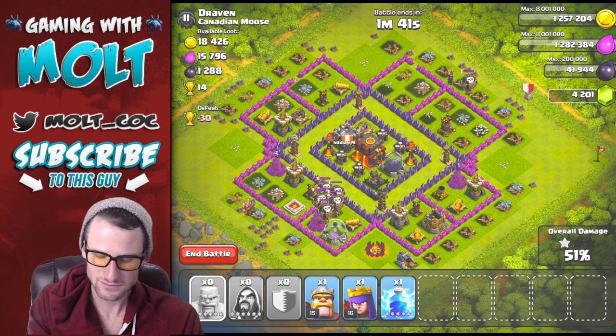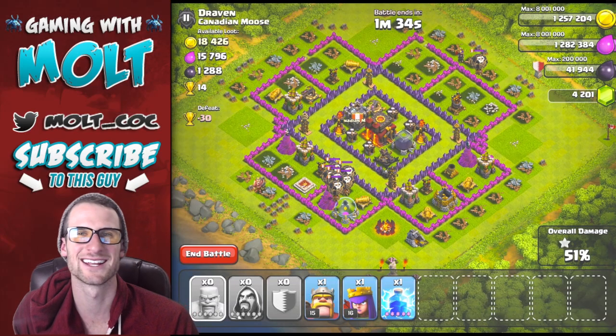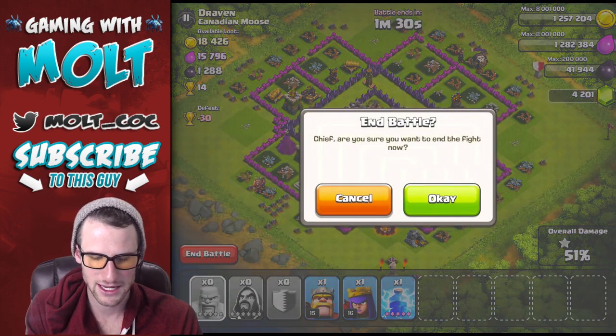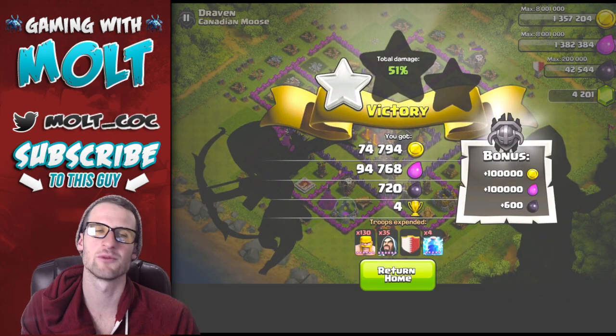I didn't want to attack too hard of a base — why risk it, right? We're only going to get four trophies for this but it's not too big of a deal. We'll end the battle right there. I'm not going to lightning spell the dark elixir because I'd feel like a jerk. The loot bonus up here in Masters One is glorious.